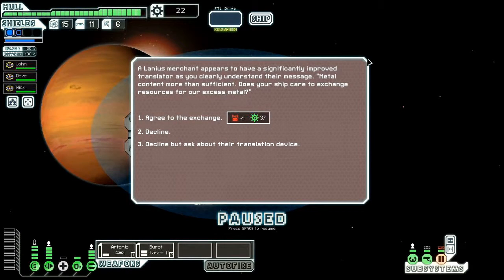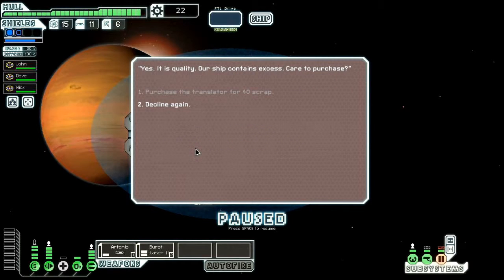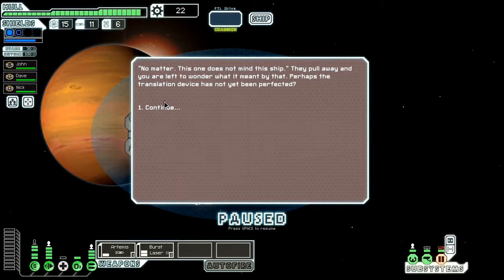A Lanius merchant appears with a significantly improved translator. Their message: 'Metal content more than sufficient. Does your ship crew agree to exchange resources for our excess metal?' We can trade four drones for 37 scrap, or ask about their translation device. We ask about the device — they offer to sell it, but I don't have enough money. It turns out their translator device is actually one of their crew, so if you buy it, you get a Lanius as part of your crew.